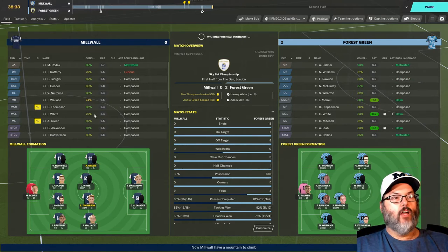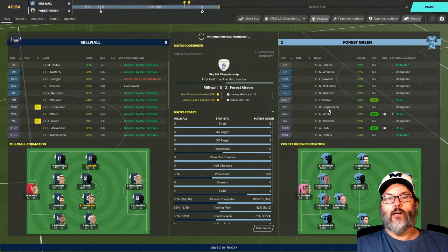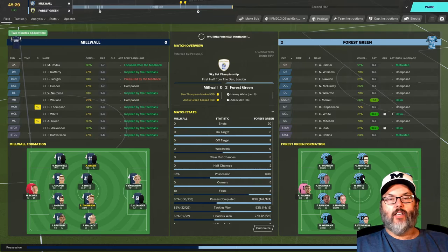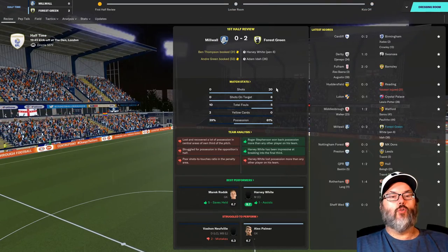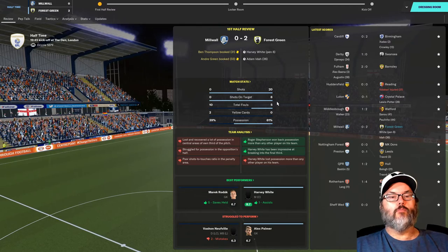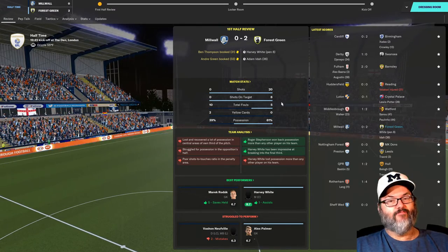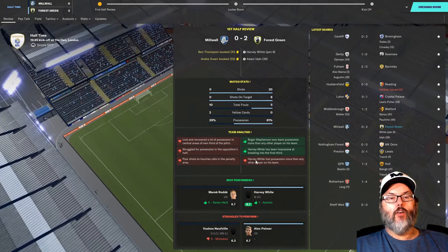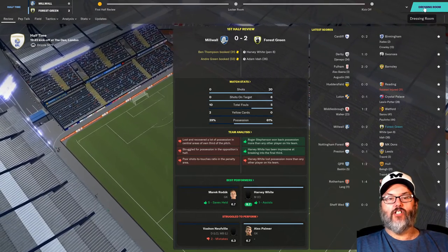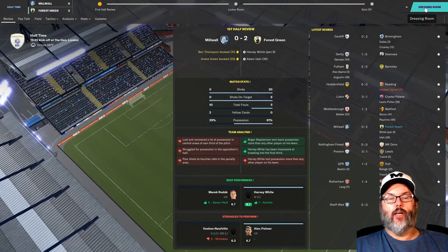There are yellow cards for them — and anybody else conflicted that both teams are wearing blue? Twenty shots to zero but only eight on target. We need to do better. Harvey White has lost possession more than any other player.